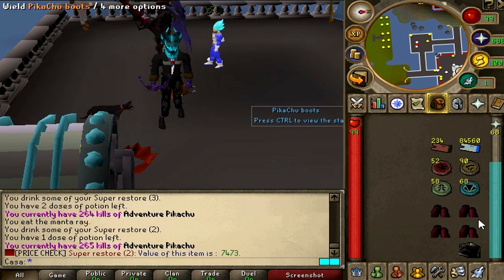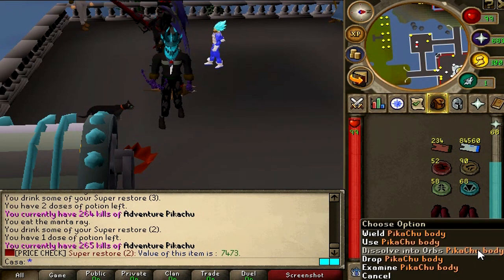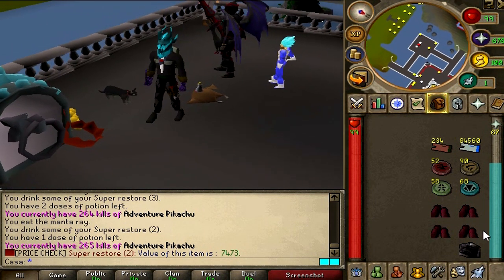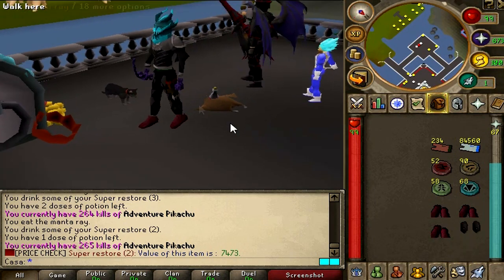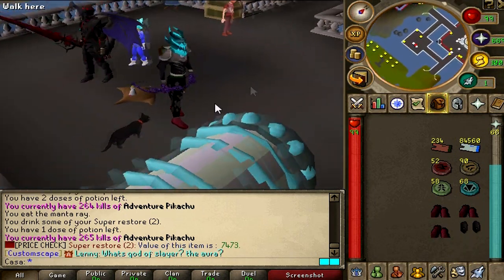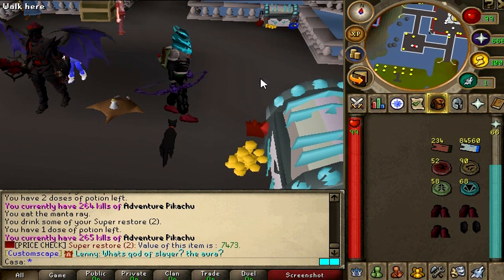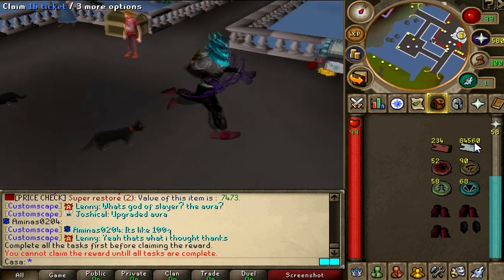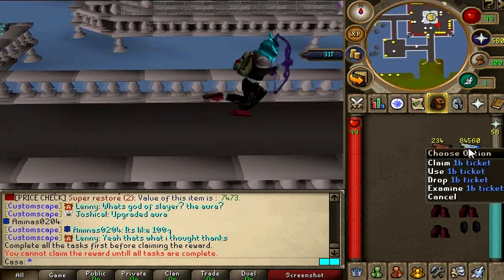I really hope this is going to be enough for 99 summoning — not sure though. We also got some rare items: four Pikachu boots and one Pikachu body. These are currently my best-in-slot range items. The main goal was to get the minigun, sadly we didn't get it, but I think I will camp that place a little bit more to get those items.